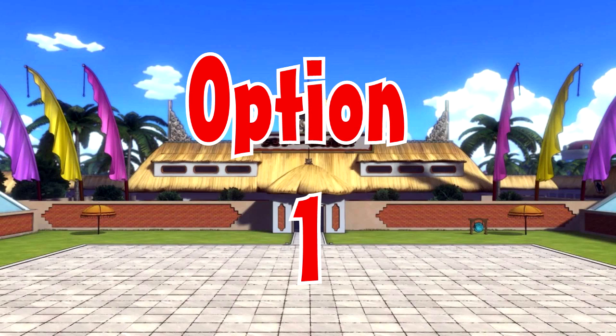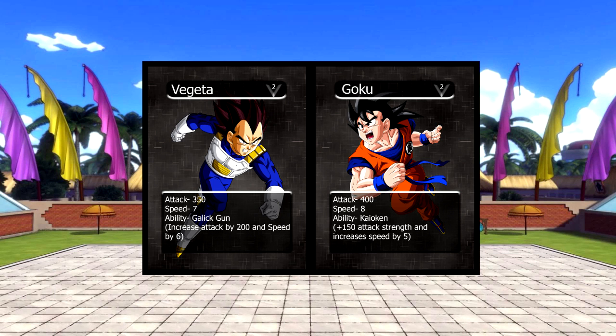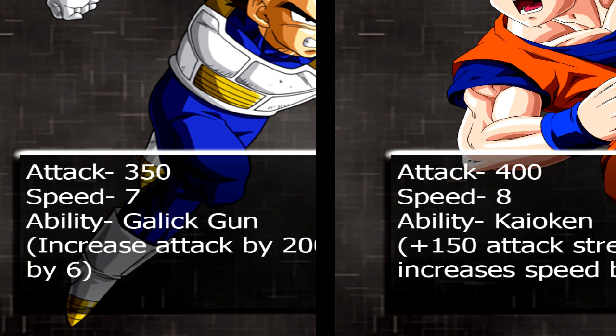For option one, we're going to use Goku and Vegeta. As you can see, Goku has an attack of 400 and speed of 8. Vegeta has an attack of 350 and speed of 7. Goku has the upper hand in both attack and speed, so Goku would automatically take an HP off of Vegeta because his speed and attack are both higher than Vegeta's.